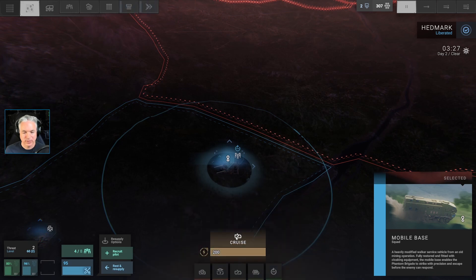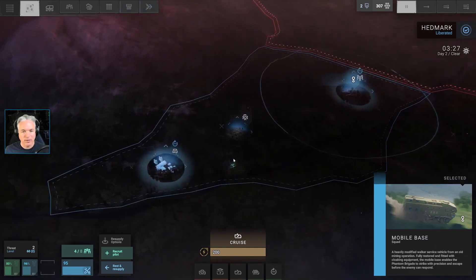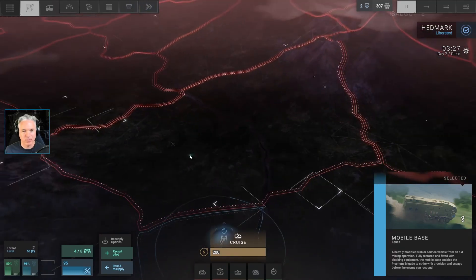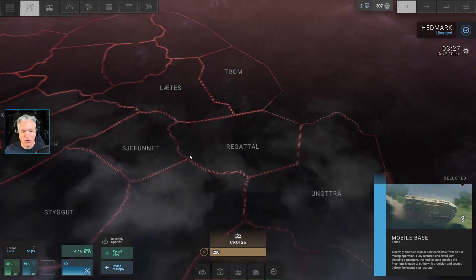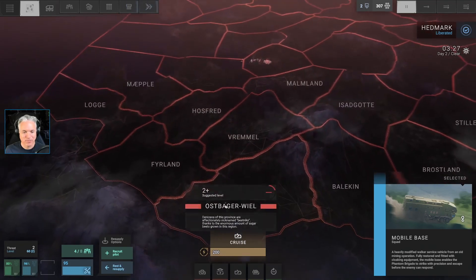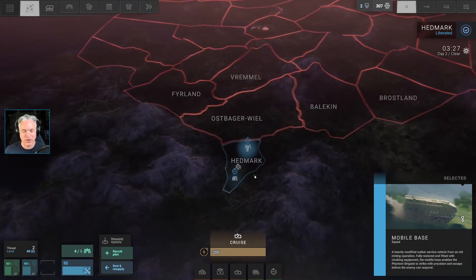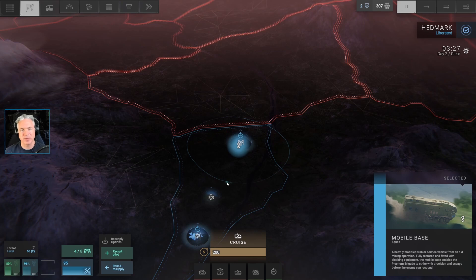Wow, boy — okay, well we have liberated Headmark. Congratulations to us. And this next province is quite a bit larger. Let's see how many other provinces there are — whoa. Lost Baggar Reel is obviously the next target, but that was it. So I think for now we're going to give our pilots and mechanics and soldiers a rest, let them celebrate their victory in the liberation of Headmark. Thanks for joining me for this episode of Phantom Brigade — hope you hit the thumbs up and subscribe if you haven't already. Hope you enjoy the rest of your day. Thanks so much for watching, we'll see you next time.